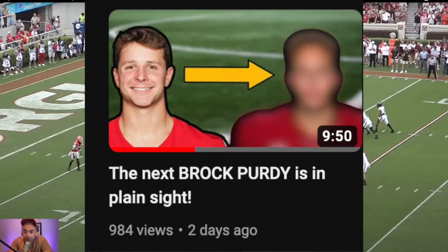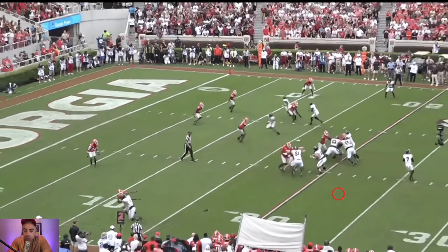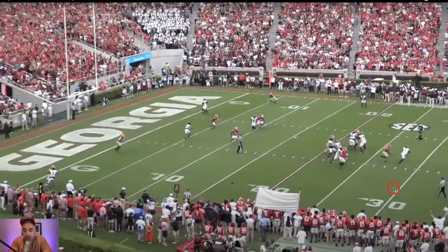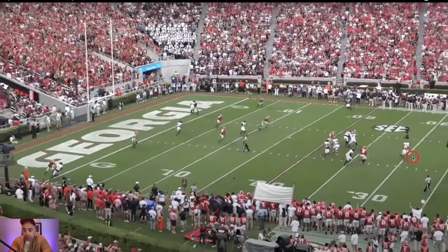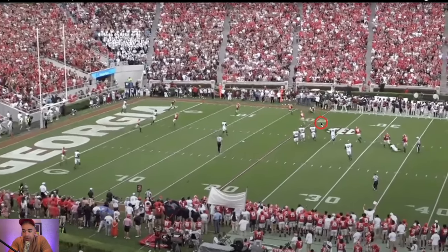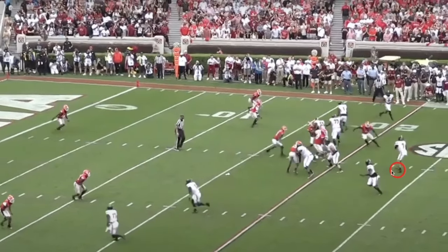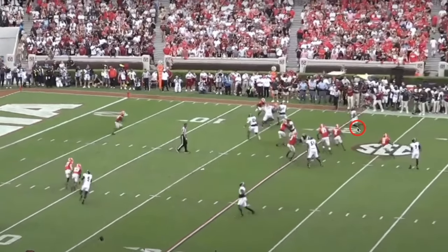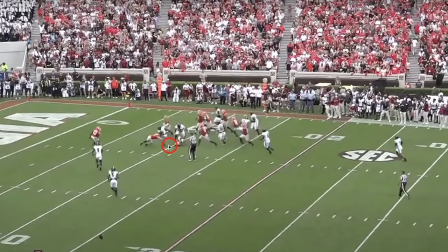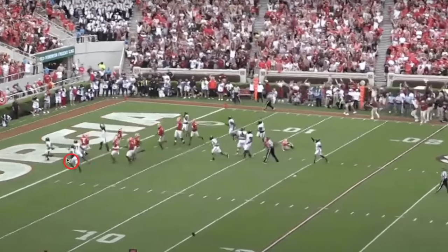We move ahead to this throw from Spencer Rattler, and part of the knock on him is going to be the overall lack of elite athleticism. I don't think he has a special arm, but you'll see him under a lot of pressure here. He's able to get the football out to the right side and avoid the sack, but it sets up third and 16. They end up scoring a touchdown — fake screen to the left, work back to the right side to Juice Wells, their best receiver who elected to not play through pain.